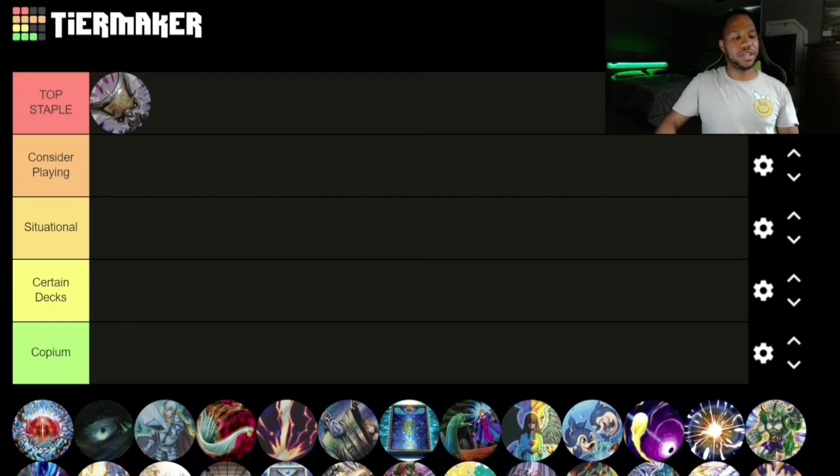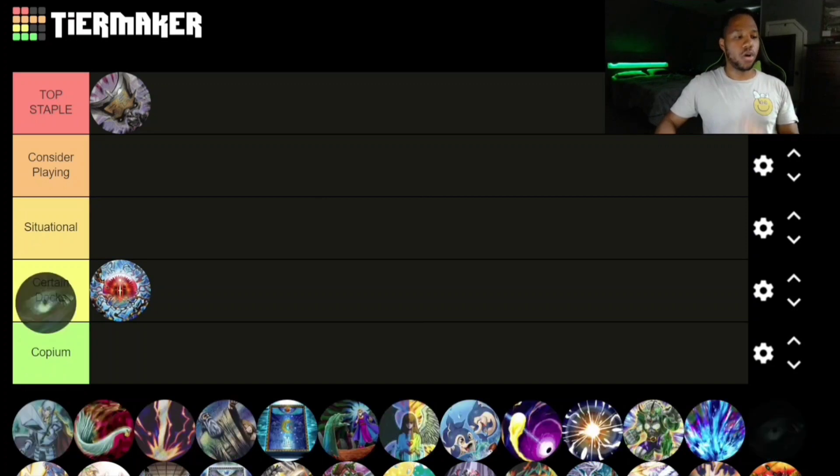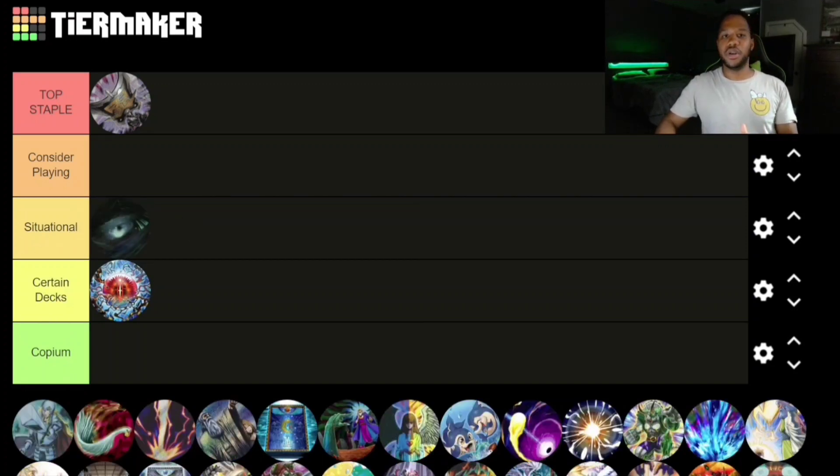For now I'm going to say Certain Decks for Sinful Spoils of Subversion: Snake Eye, because I believe this card gets more support in the next upcoming set, Age of Overlord. I think it has some really good applications — we just have to wait and see.